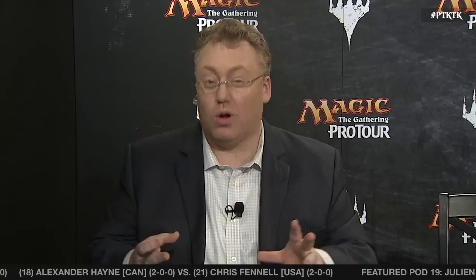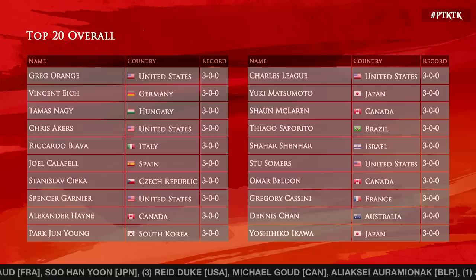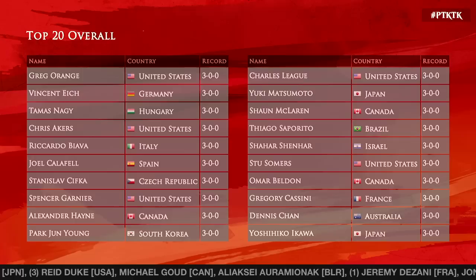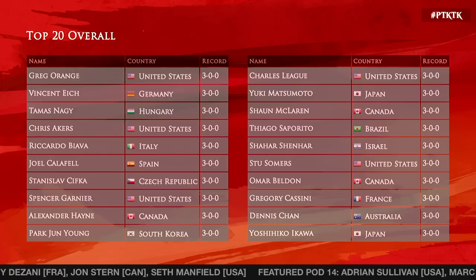Thanks to Zach Hill and Marshall Sutcliffe bringing you all the limited action here at Pro Tour Khans of Tarkir. We have a scoreboard — in total about 50 or so players will get to 3-0. The scoreboard reflects around 20 of them. Greg Orange of the United States made a real splash last time at Pro Tour M15. Tomas Nagy is a notable player from Hungary. Joel Calafell is back on the PT after a fairly prolonged absence from the pro scene for the last 12 to 18 months.